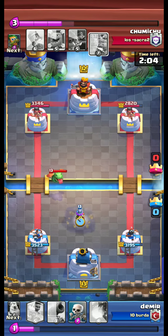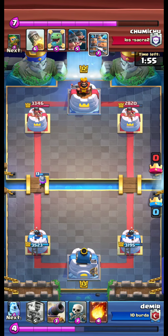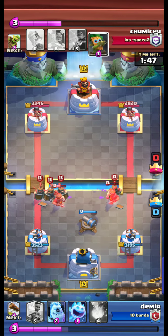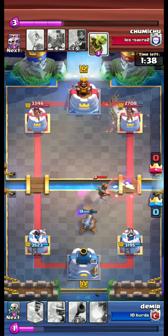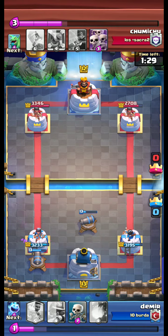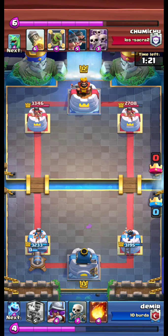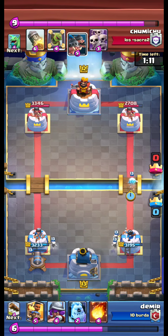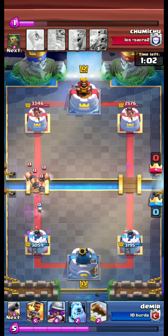Baby Dragon is coming in and is destroyed by our Musketeer. We destroyed the Dark Goblin and are now open to a Goblin Barrel attack, but luckily we defend it with minimum damage. Royal Hawks attack again — we use our Fireball, and then mirror Royal Hawks — continuous attack.